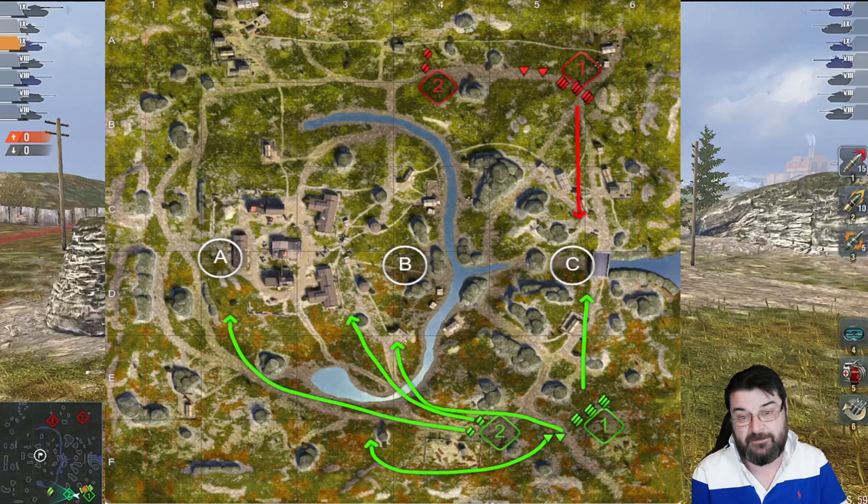Your other medium or light could go to this position here because the heavies are going to spot anything coming into that area, and this medium may catch any tanks crossing that route. From the other side of the map you can do pretty much the same — send one light or medium down this route and another up to this position, which is nice. For your TDs, you can put one around this position and the other around here, which allows you some mobility.